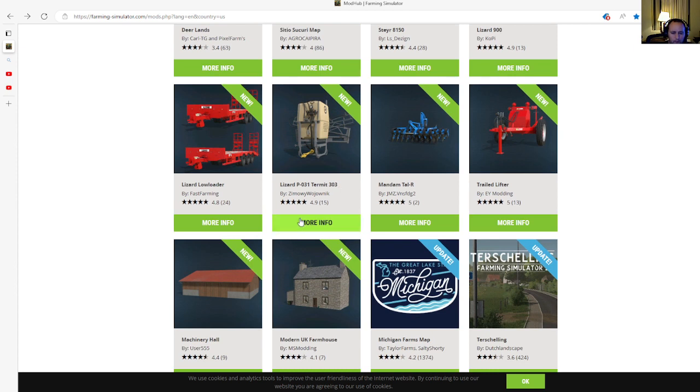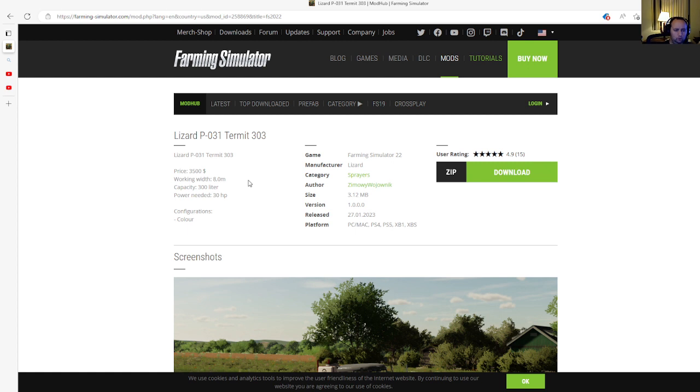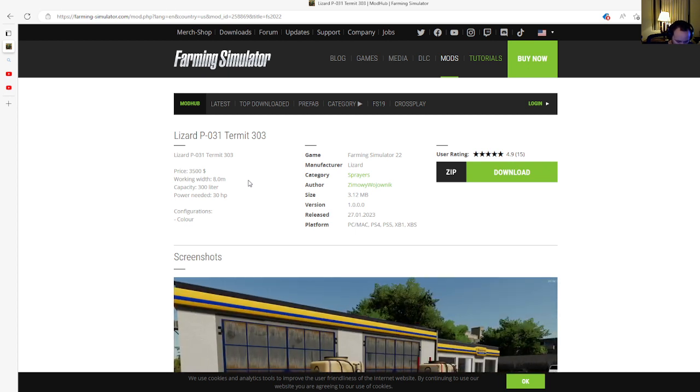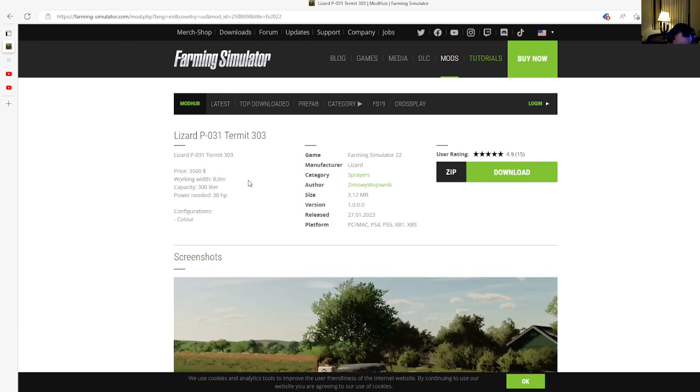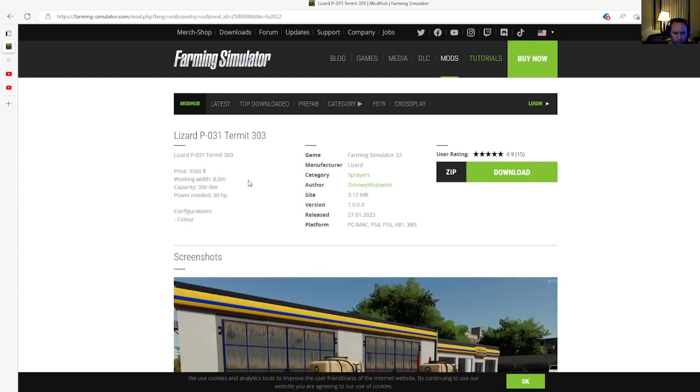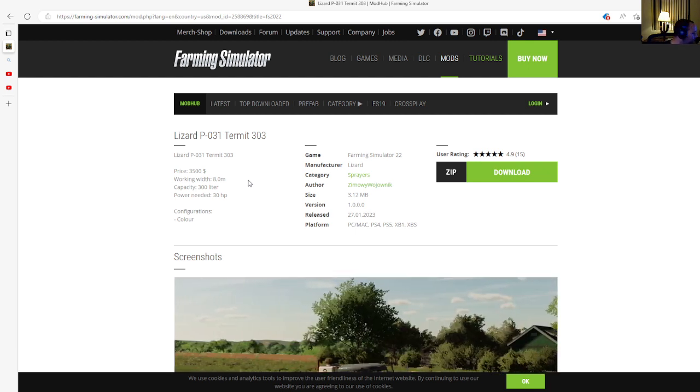Next is the Lizard P-031 Termite 303 by Zemoni Wogenwick, rated 4.9 stars with 115 user ratings. Price is $3,500, working width 8.0 meters, capacity 300 liters, power needed is 30 horsepower. Color configurations available. Category is sprayers, file size 3.12 megabytes, version 1.0.0.0, released 27th of January 2023, available for PC, Mac, PlayStation 4, PlayStation 5, Xbox One, and Xbox S.